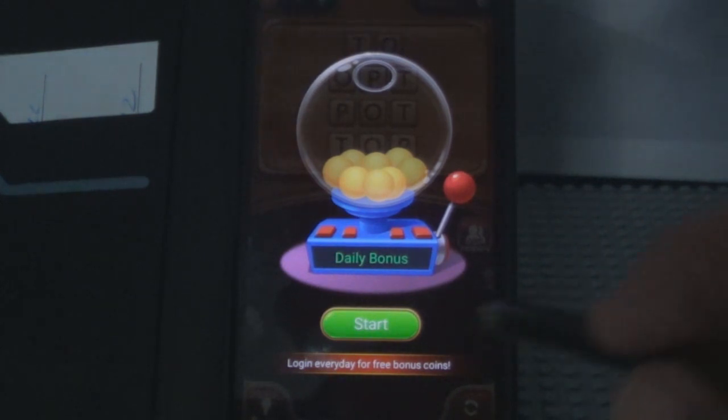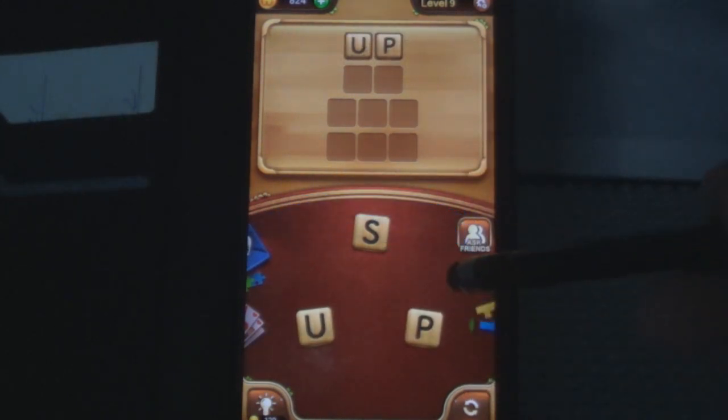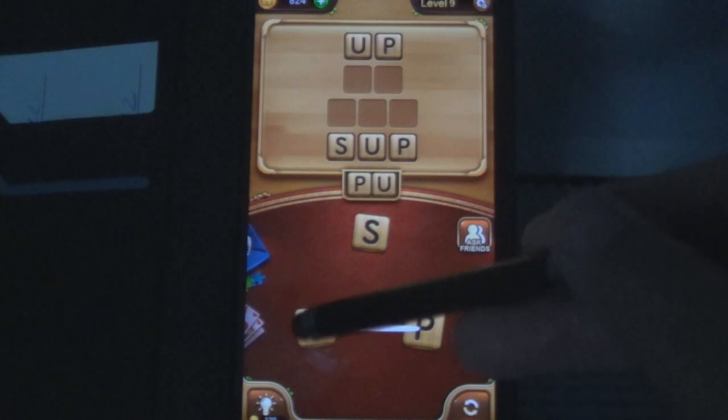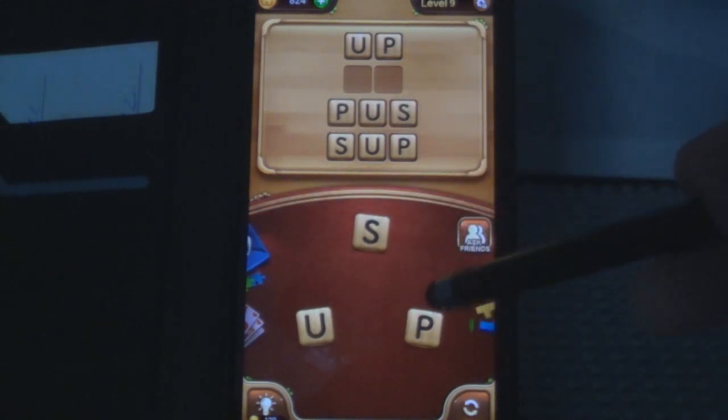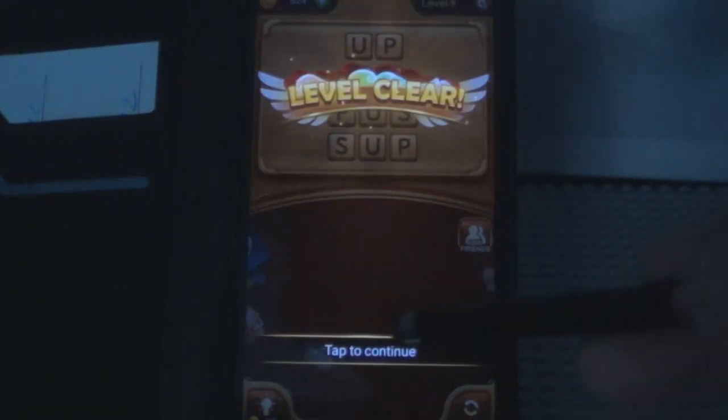Ooh, bonus — daily bonus! Let's see what we get here. Click to start — 84, all right, collect that. Next level — two twos and two threes. There's UP, that worked. Let's see what else — SUP, yeah, that's a three-letter one. P-U-S — how about a two-letter, US. There we go! Next level — shuffle them up.